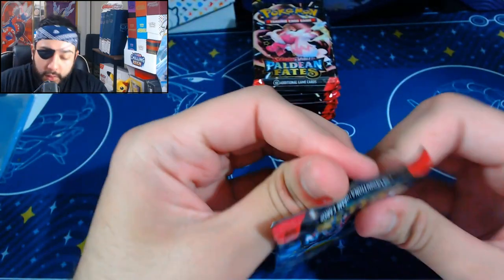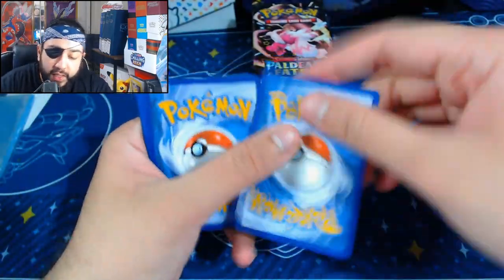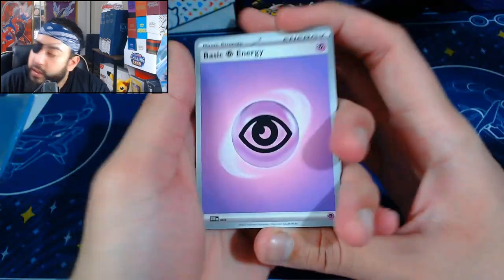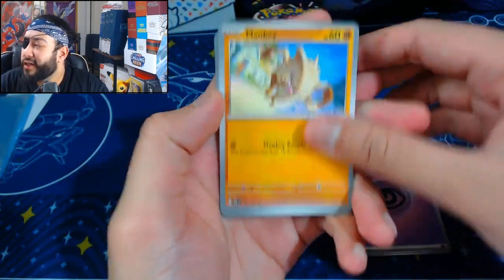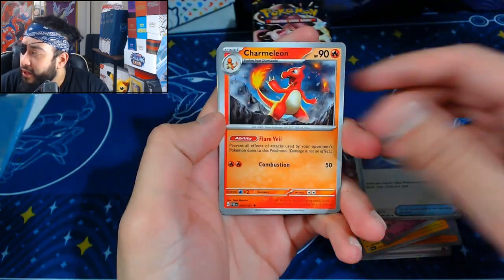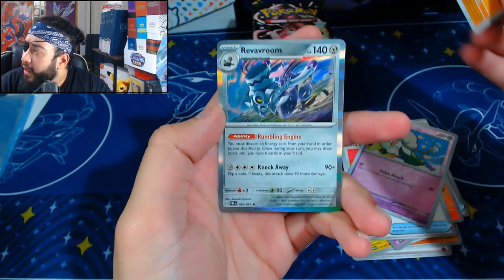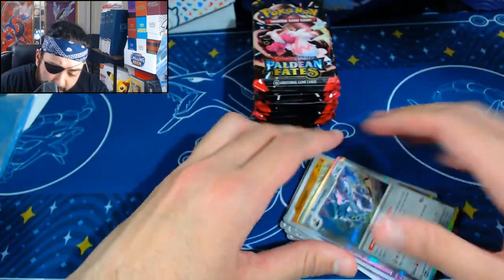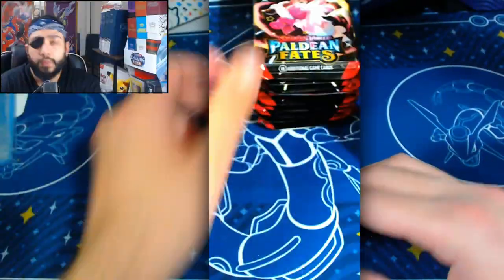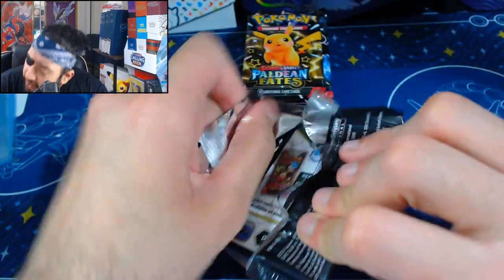Obviously we're just opening these things because we are waiting for the booster bundles to arrive, and that's where you're going to get the best value. Hopefully that's where you're going to get a lot of the hits. We've seen Danny Phantom open up a whole display box and get something ridiculous like four SIRs out of it. Let's see if we get some of that luck. First pack is a dud — no worries though. We all know that the pack luck in this set is just perfection, it's absolutely amazing. I'm hoping to see a lot of hits.